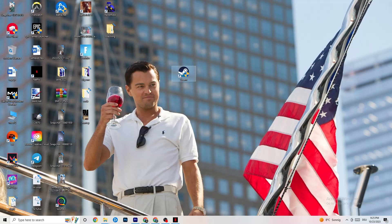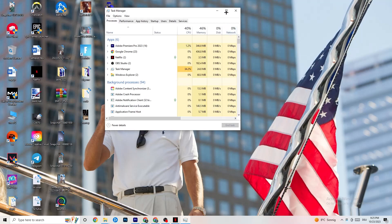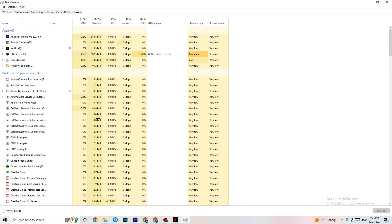To reduce stuttering and freezes, right-click your taskbar and hit Task Manager. Go to the Processes tab — you'll see CPU, GPU, memory usage, and so on. End every process in the Apps and Background sections that's currently using too much GPU or CPU by right-clicking and selecting End Task. Just keep in mind some processes are useful for your device to run, so don't end those.